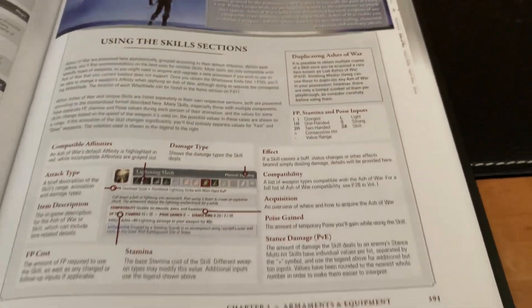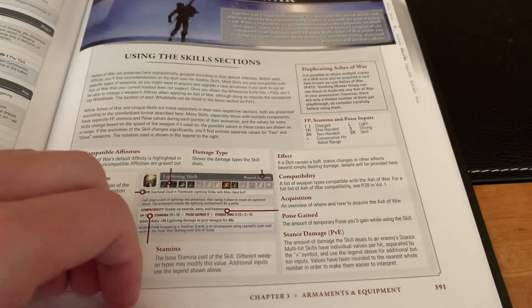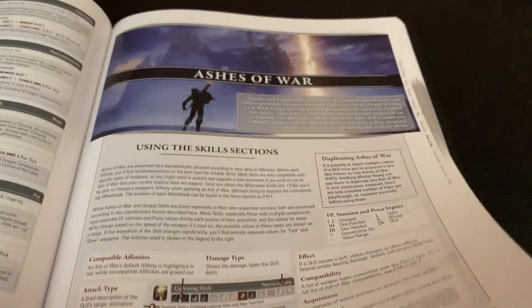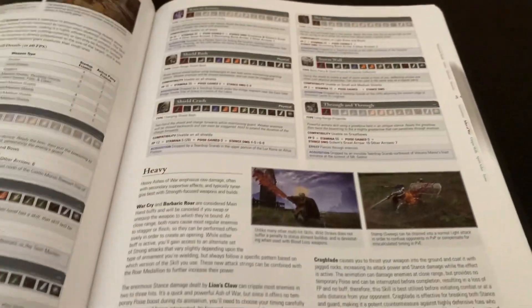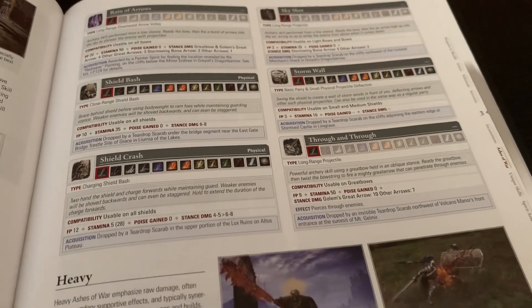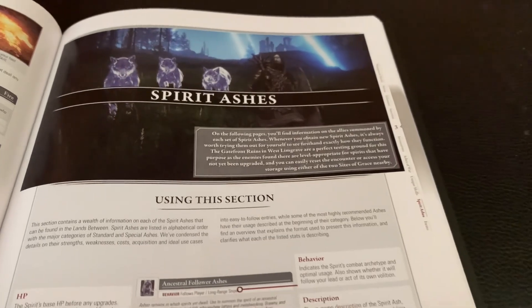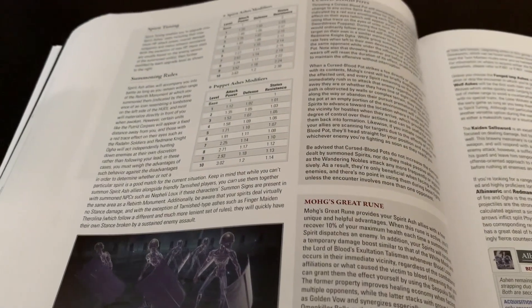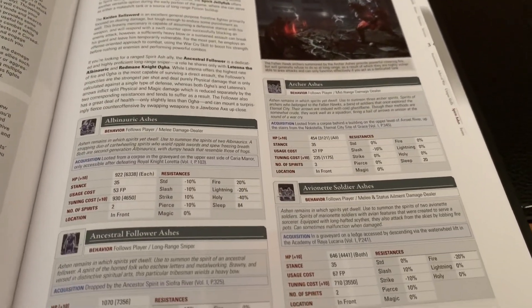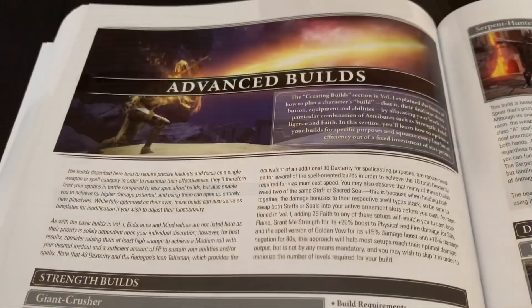It goes over all the incantations and spells — I'll leave that for you guys to explore. The next section I wanted to show is the ashes of war section, which is super detailed and has a lot of information on where to get them and what they do. There's also a section on spirit ashes that goes over all of them in the game, basically everything about them and what they do. Another thing I really like about this book.